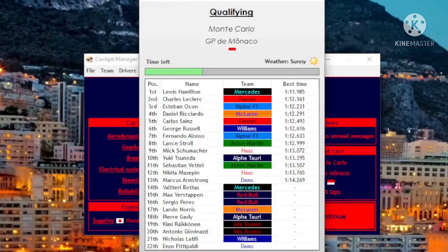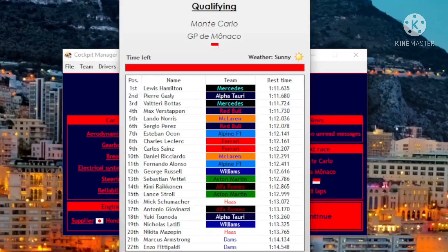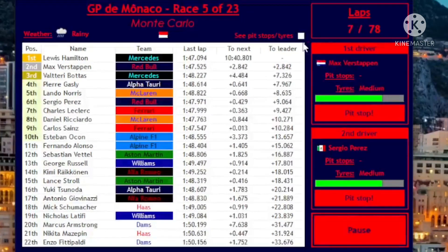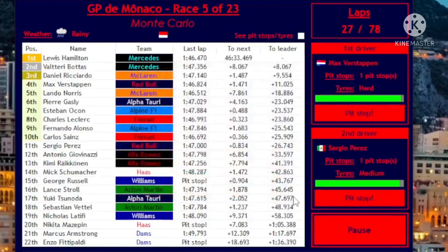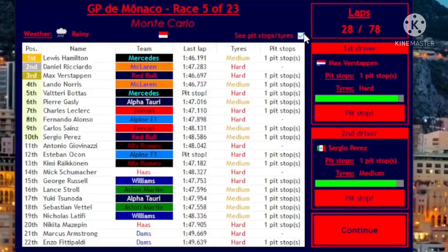Let's go to Monaco. Hamilton P1 — you don't get that every year at Monaco. Gasly — this man really wants the Red Bull seat, doesn't he? It's raining too. Max goes into P2, but Hamilton is putting a hefty gap on us and is on mediums. Checo is in P7 on hards — let's just go as long as we can. Sergio, stay on the mediums and be fast please.